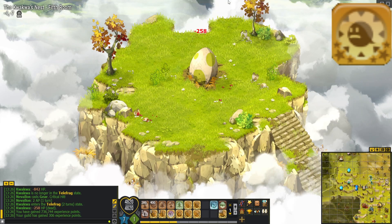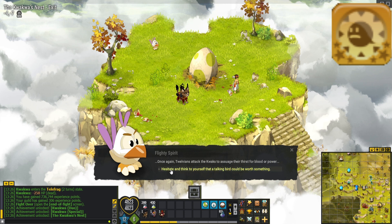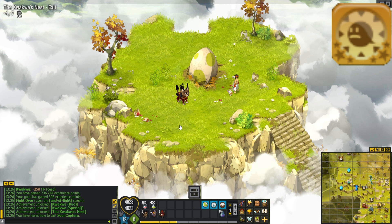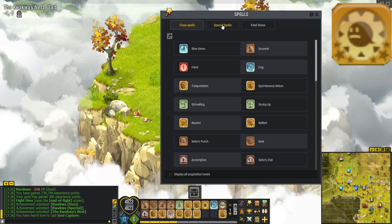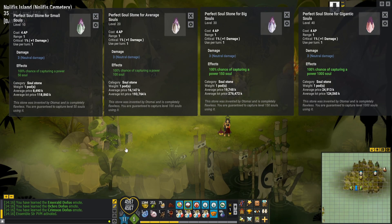Soul Capture allows you to capture the mobs that you are fighting. In order to get it, you need to finish the Quaqua Dungeon and then at the end talk to the little white Quack. You can use it to capture mobs, arc monsters, or dungeon bosses. Wanted monsters cannot be captured. To capture the group of mobs you need a soul stone. There are 4 soul stones: the first allows you to capture groups where the highest level mob can't be higher than 50, the second up to level 100, the third up to level 150, and the last one allows you to capture any group.